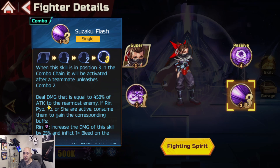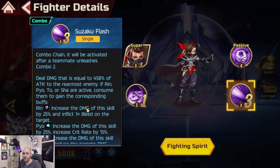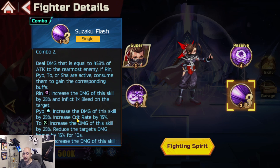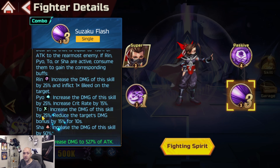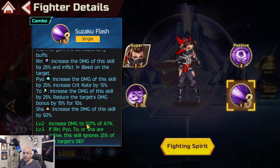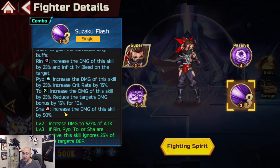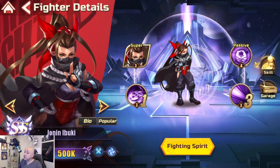Suzuka Flash deals damage equal to 458% of attack to the rearmost enemy. If Rin, Pyo, Two, or Sha are active, consume them for corresponding buffs: Rin increases skill damage by 25% and inflicts bleed; Pyo increases crit rate by 15%; Two increases skill damage by 25%; Sha reduces the target's damage bonus by 15% and increases skill damage by 50%. At FS20 it deals 527% of attack instead of 458%, and the skill ignores 25% of the target's defense - making it a very powerful backline killer.